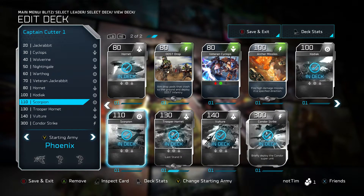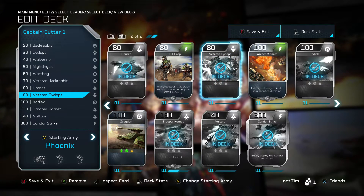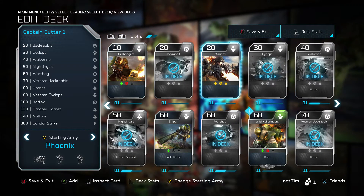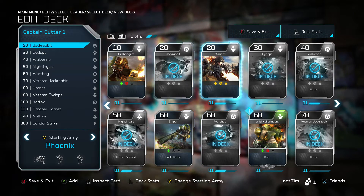I'm gonna try that out. Maybe I'll drop the Scorpion and do one of these Veteran Cyclops just so I can have some more mobile firepower. That's how this works — you need to get in there and edit your deck so that you can be successful.